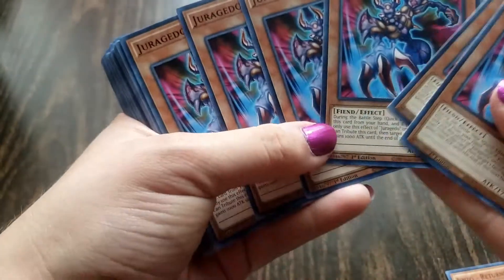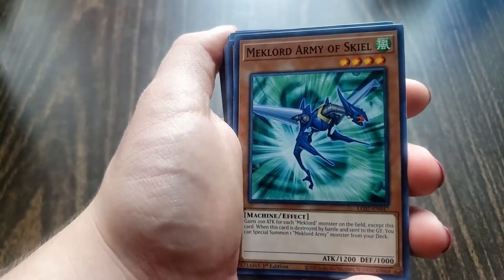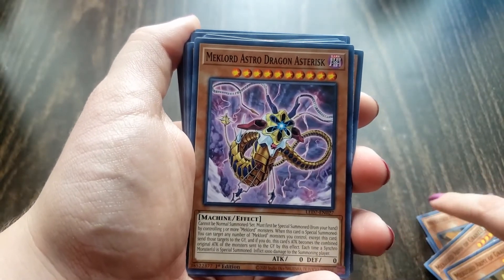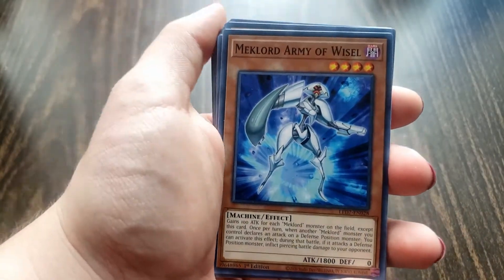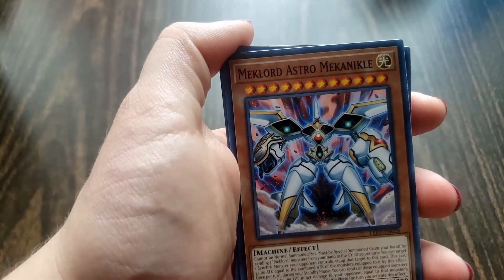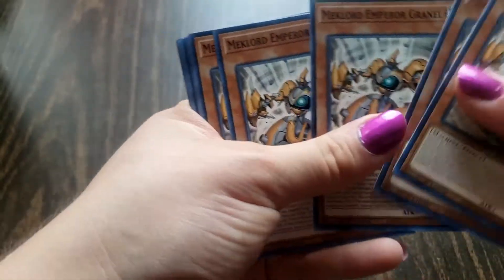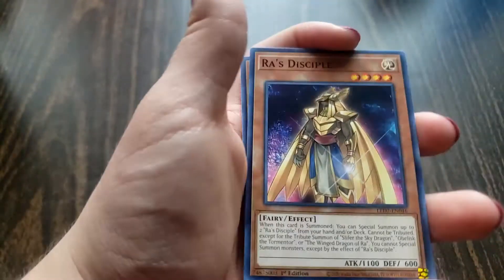Jurgato — that's 6. McLord Army of Garnel — that's 4. McLord Army of Scale — that's 4. McLord Astro Dragon Asteria — that's 4. McLord Army of Wazel — that's 6. McLord Emperor Wazel — that's 5. McLord Astro Mechanical — that's 2. McLord Emperor Granul — that's 6. McLord Emperor Scale — that's 5. And Ra's Disciple — that's 2. Alright, that's it for the common monsters.